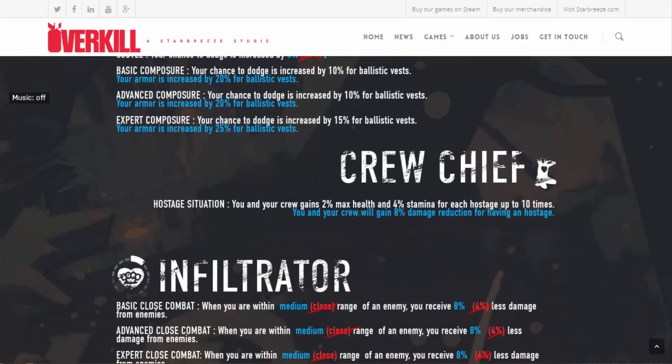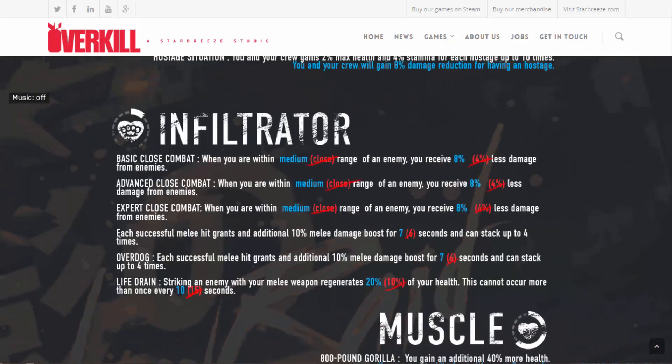Crew Chief still looks pretty bad — not much of a change. It's not the world's worst perk deck but it's fiddly to make any use of since you need hostages. With Hostage Situation, health and stamina stats scale up to 10 times, so 40 stamina and 20 health are great. You might misread it as getting 8% damage reduction per hostage up to 10 — which would be 80% and crazy for hostage maps — but you're actually just getting 8% for having a hostage. It's still a buff but seems pretty arbitrary and unlikely to change Crew Chief much at all.